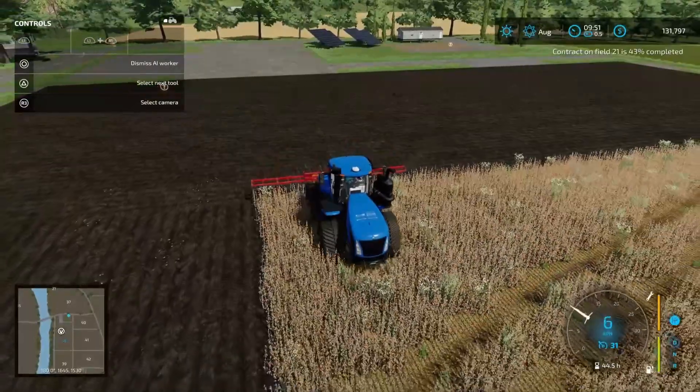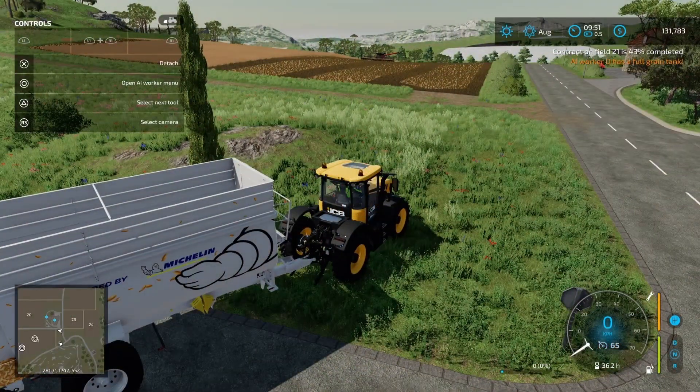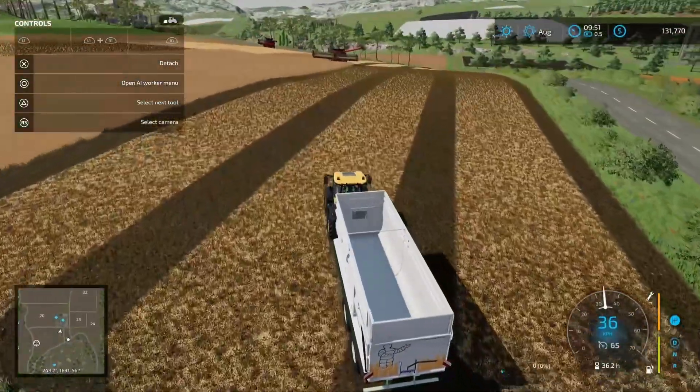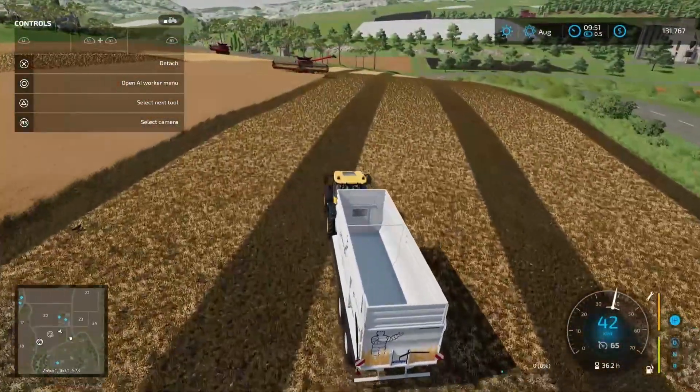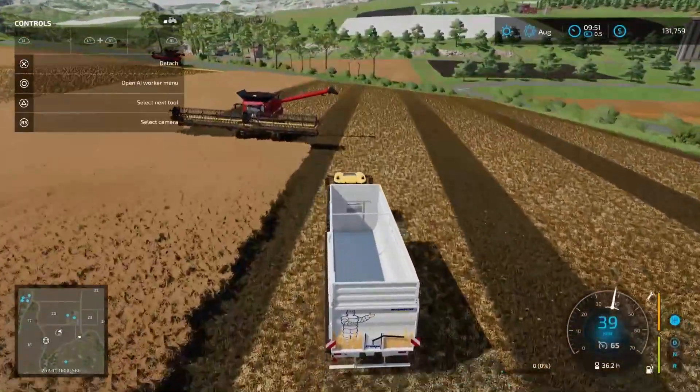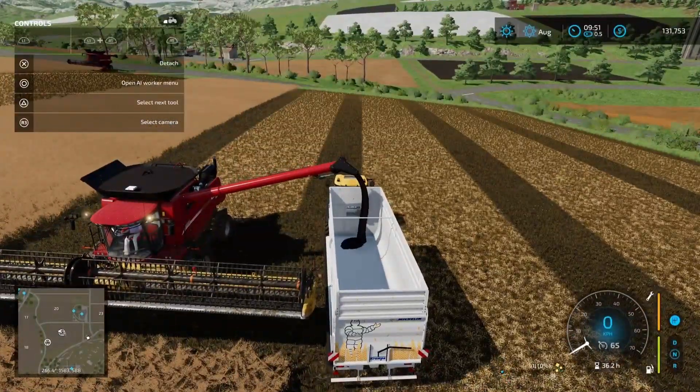Let's go check on our harvest. It looks like our owned combine is ready to go. Look at the coverage area — that's three and a half runs and we're all ready to go. Let's get this guy unloaded. Let's double check where we've got to go — okay, the farm shop.